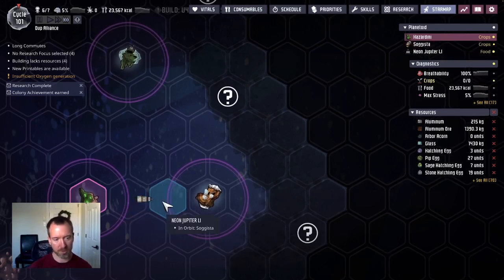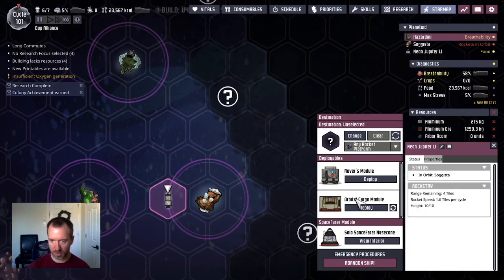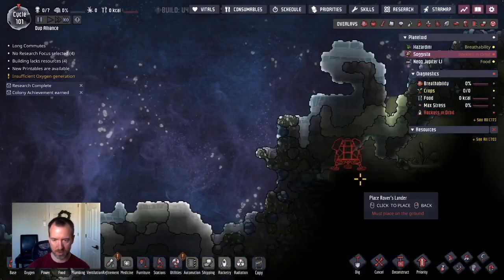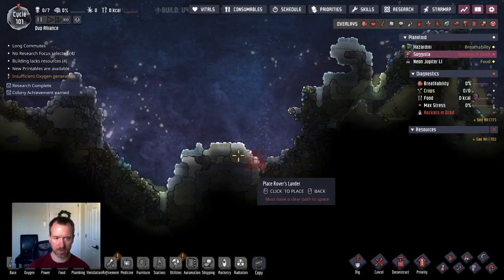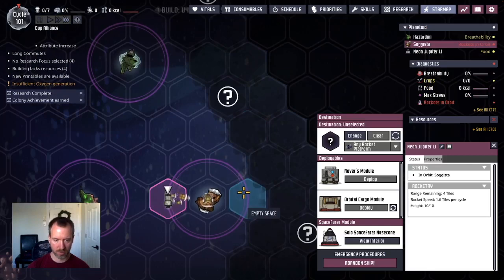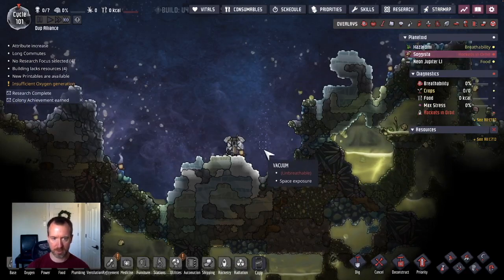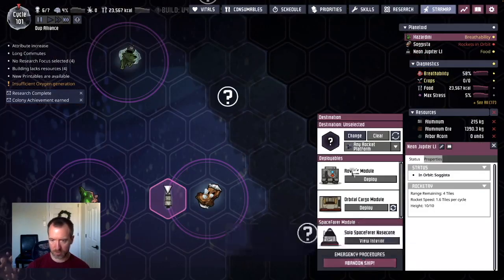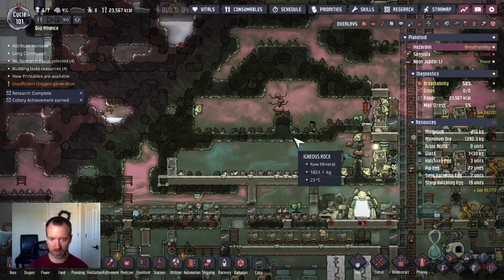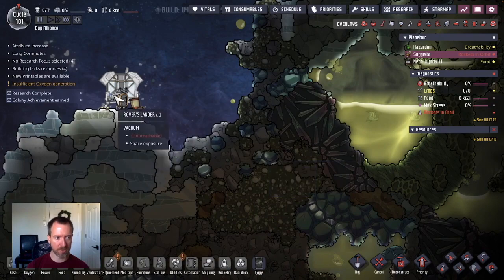We're arriving at the border of this asteroid in just a few seconds. Here we are. I'm going to deploy the material and the Rover. Choose a location for the Rover — let's land right here. Go have a look. So there it is — the Rover has landed. I'm going to make sure I send the other dupe back home — let's not abandon the ship, let's go back — so that they have access to the ability to breathe and eat food.